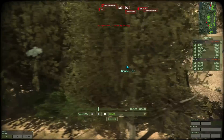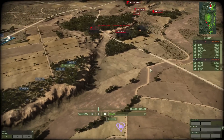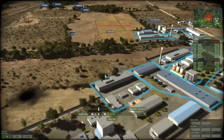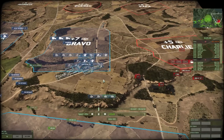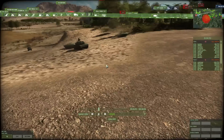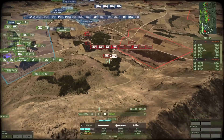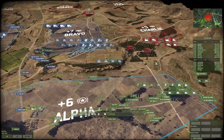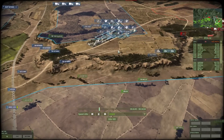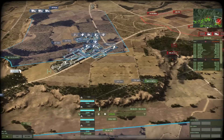I deployed some APCs on the hill, hoping the enemy would push forward and expose their flank to the APCs' cannons. The enemy was relying on lots of light anti-air in large quantities, probably hoping to draw our planes into traps. Seeing an Akula move in warned me that I might not have enough anti-air, so I called in anti-air infantry.